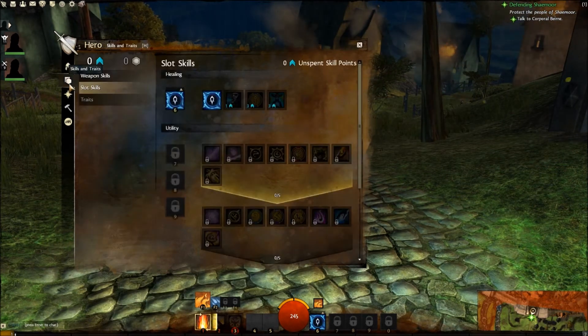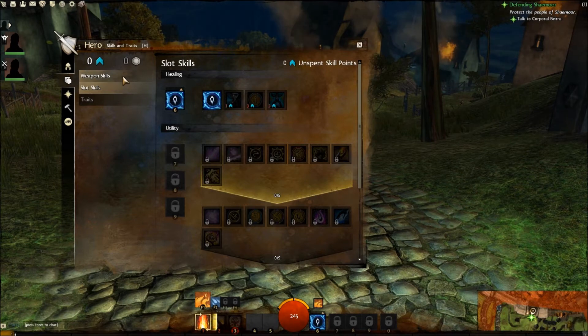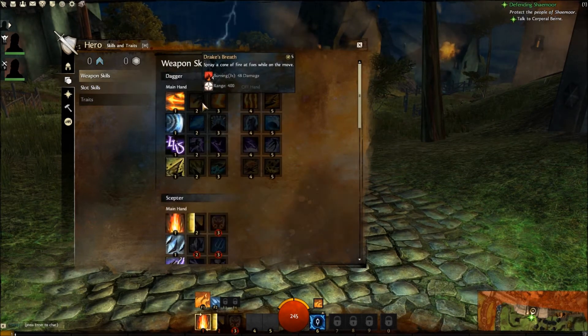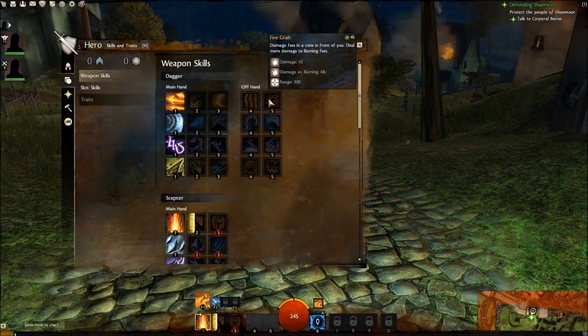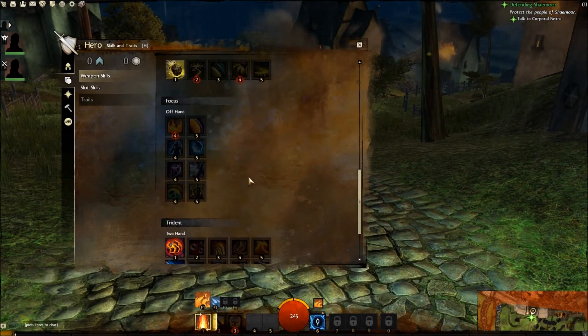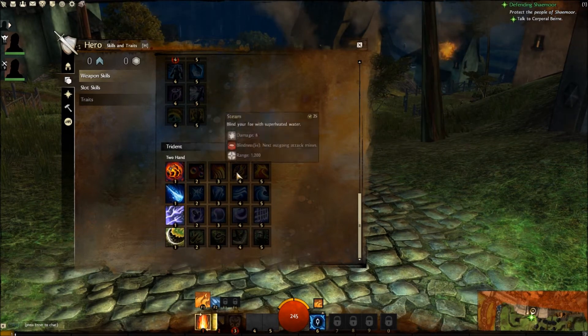Your skills and traits are in the next tab. You have weapon skills and slot skills. The weapon skills are determined by what weapon you are using and what may also be in your off hand. There are different weapon skills for all the different weapons you can use, including two-handed weapons.